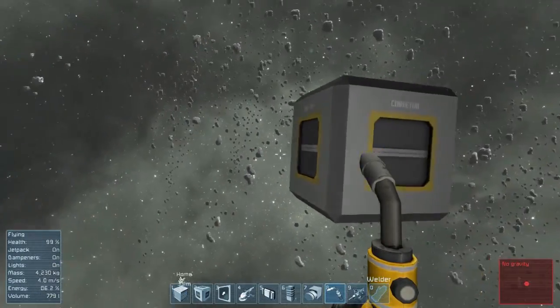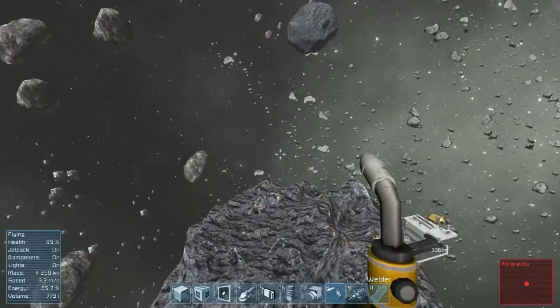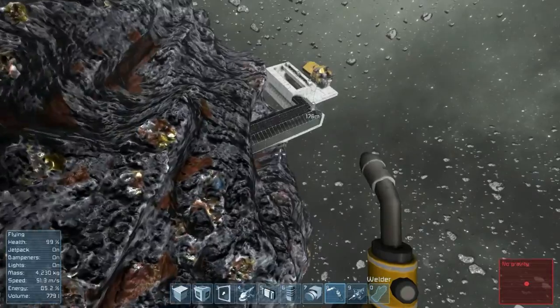We got one of these little doorways on all sides, right? I just want to make sure. Yes, we do. Good. We'll go ahead and head back. We'll make a whole bunch of turrets. We will be back shortly.